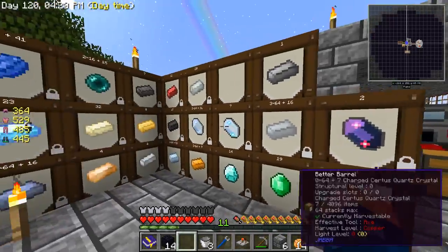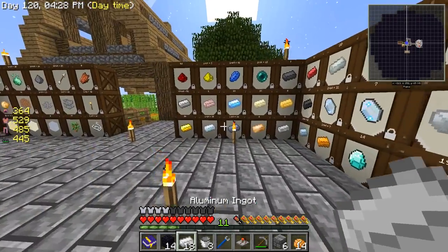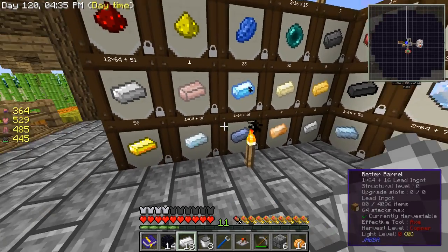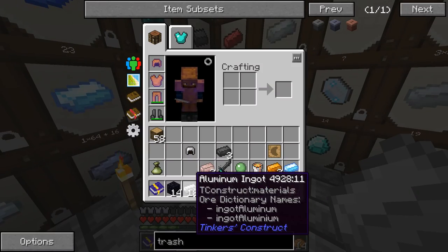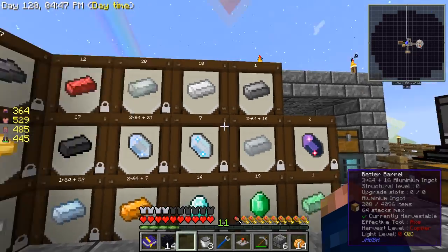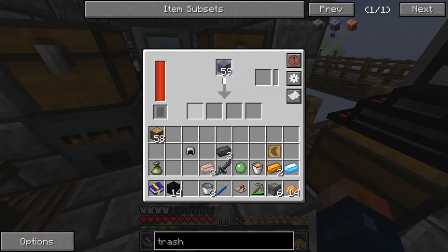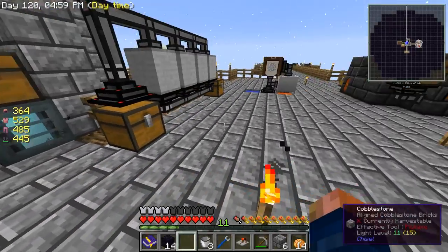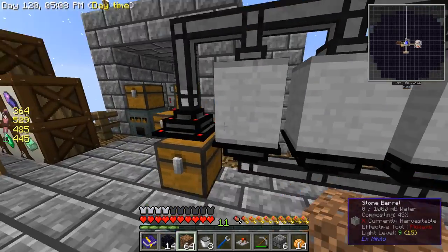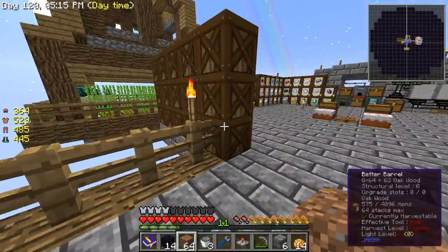Throw them in there, and throw my iron in there - we have tons of iron right now. We're getting aluminum which I think is stored down here. Do not have a spot for aluminum. Maybe it's different - this says Tinker's Construct, maybe a different kind. Since this is converting it into different kinds we may have to get something that converts them into one, but for right now it's working perfectly. All that zombie flesh is going in there - sweet! So this is a quick update video.